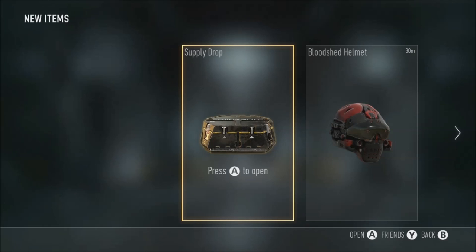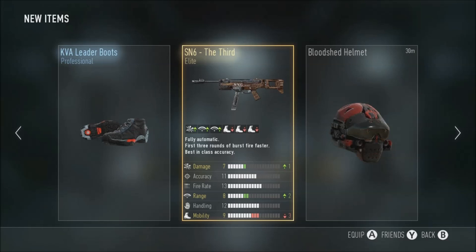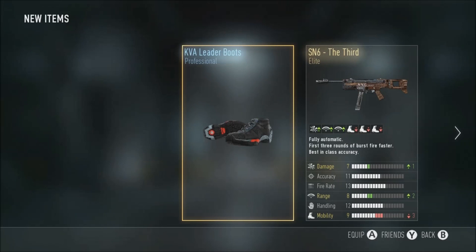Another singular supply drop - I just don't have the patience to carry more than one or two. KV Alina Boots, SN6 Fourth - already got it, but that's quite a sick variant to be perfectly honest - plus damage, plus range, minus three mobility, when mobility doesn't exactly matter. I've got some pretty decent supply drop luck over this 50 drop period.